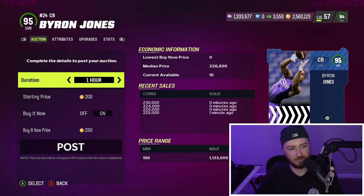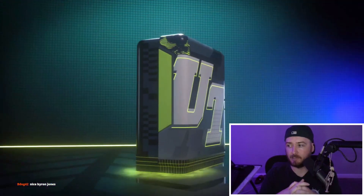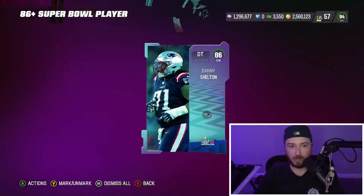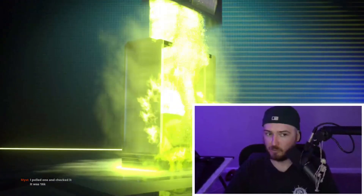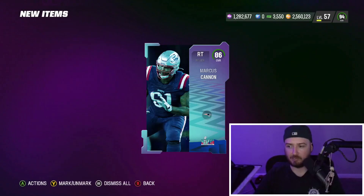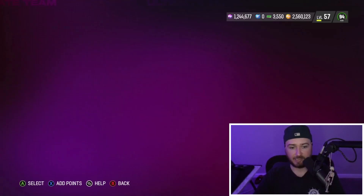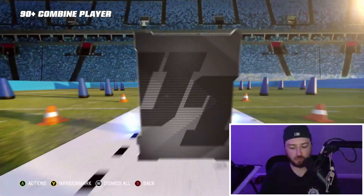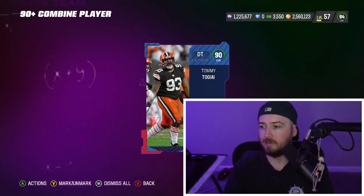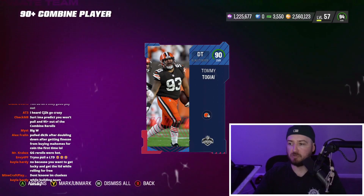Byron Jones — 230, 225 — we'll take that little W. Okay, let's rip a couple of 86-pluses. If 86s are really that expensive, these Super Bowl re-rolls might be the play. I'll take the training right off the rip. If they are that expensive, why don't we just do 86s the whole time? Buy cheap training and just roll these. I pulled one and checked — it was 16,000 coins. Why aren't we just opening these, keeping 86s, and quick selling everything else?